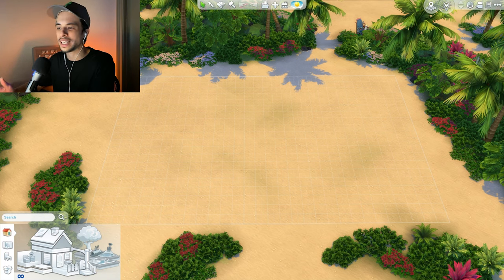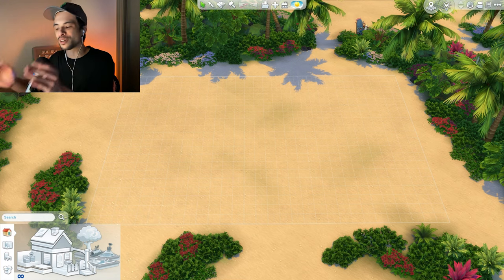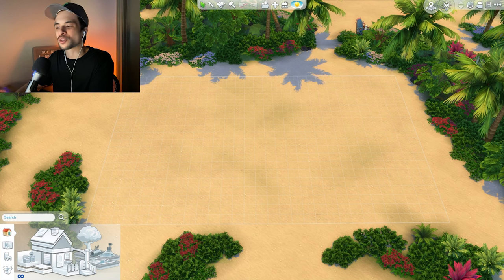What we're going to do is try and build a house in Sulani, but with each room actually getting thinner and thinner. We're going to have six rooms in total, starting with a 3x6, working our way down to 3x5, 3x4, 3x3, 3x2, and finally 3x1.